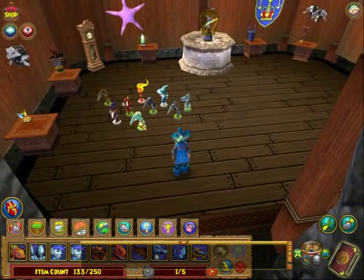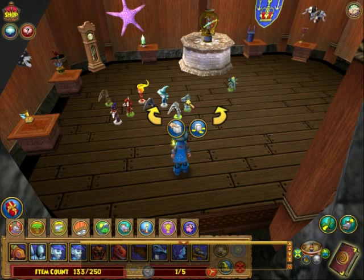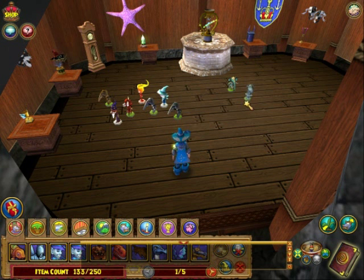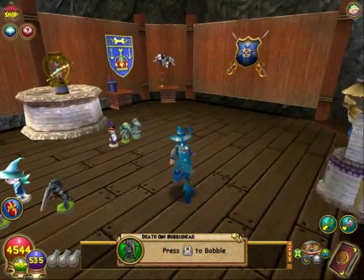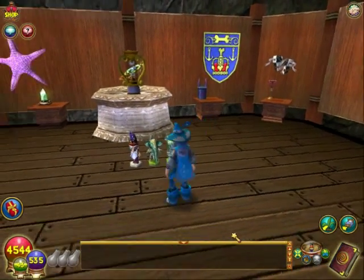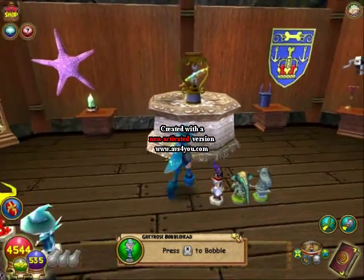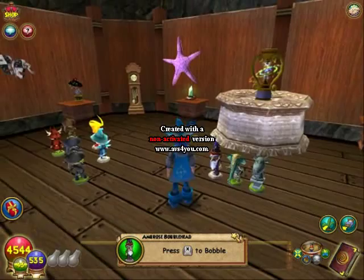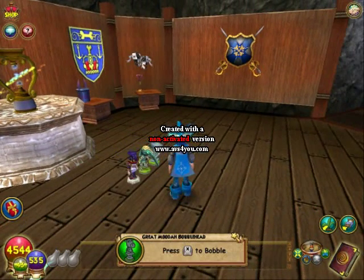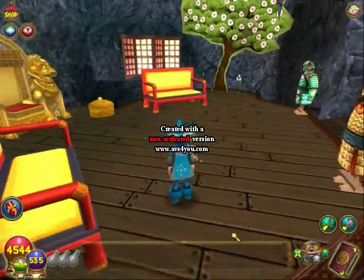I want to put these items that came in the new pack on the table. Some of the figures I've gotten so far — there may be more — include Muda, Jade Oni, and Ambrose. Up here is my little throne room.